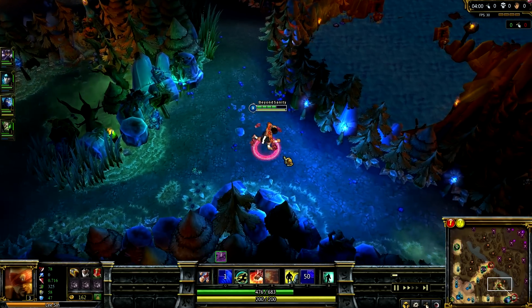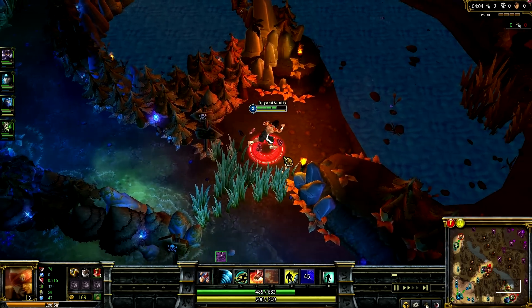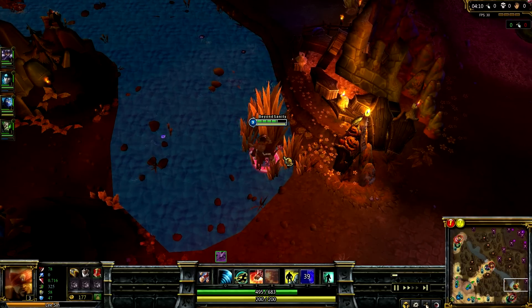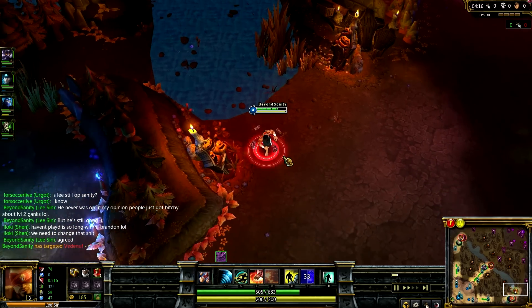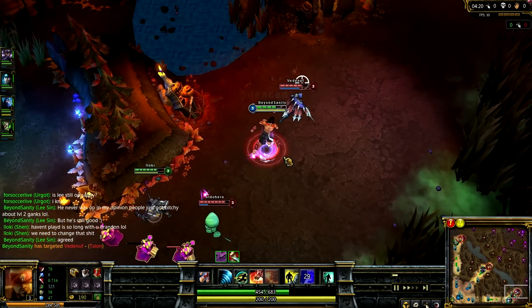After completing red, if you're not going back to wolves or doing blue, you can watch for ganks. I saw the bottom lane looking pretty far pushed up and pretty gankable, so I decided to go in and mark the target. Talon ended up jumping to me to get away, but I managed to focus him down.